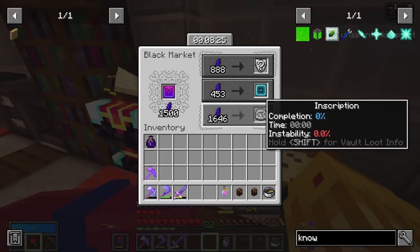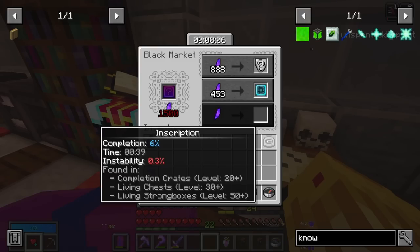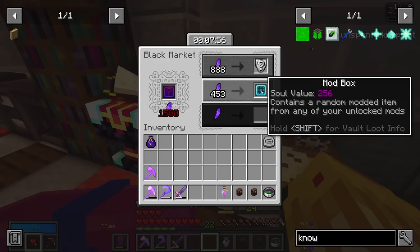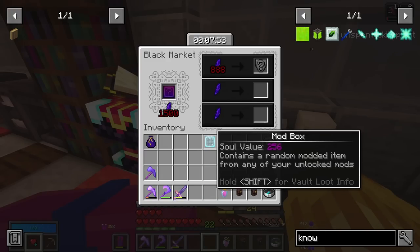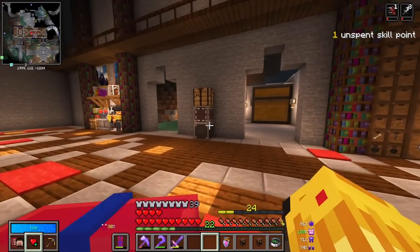Checking the black market — we have some pretty good buys. First, we have an inscription, which I believe are pretty rare to get, so I'm going to go ahead and pick that up. It has instability of 0.3% and time of 39, completion of 6%. I'm not entirely sure what these do but they're pretty rare and you want to pick them up. I also got a mod box, which I'm going to hold on to until we unlock Create.